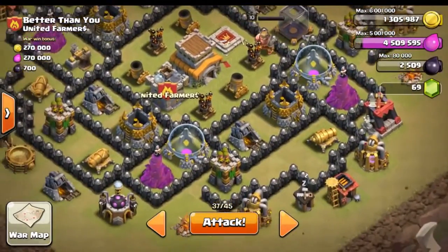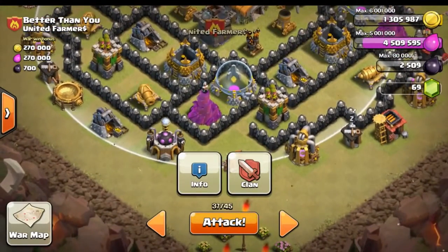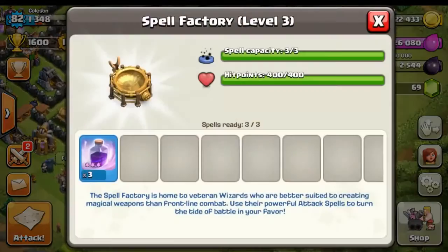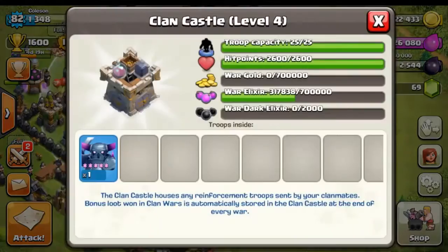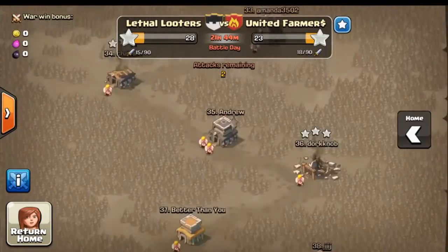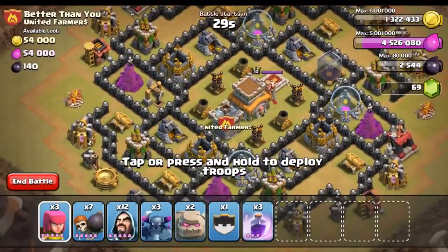What I want to do is attack from this side because this is where the clan castle comes out. Let's go ahead and check if we have all of our stuff correctly made. We have a full army camp, we have three level three rage spells, and in our clan castle we have a max PEKKA which is really going to help us out during this raid. Let's go ahead and attack — here goes nothing!